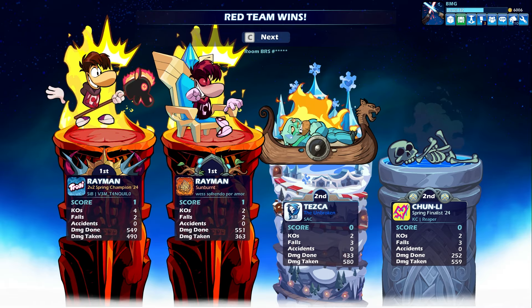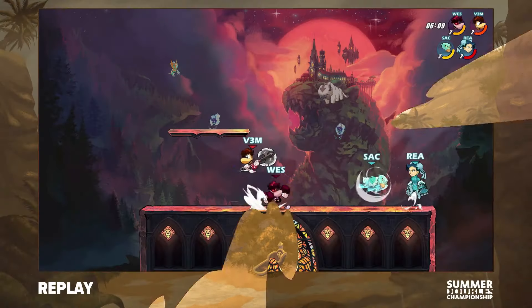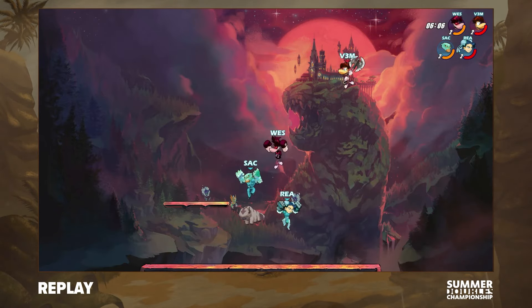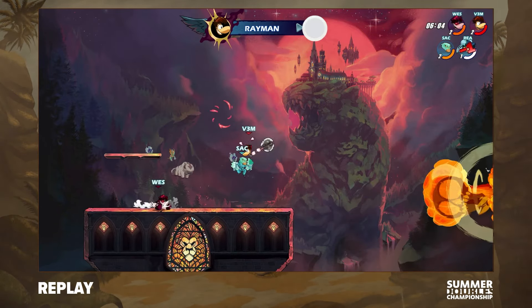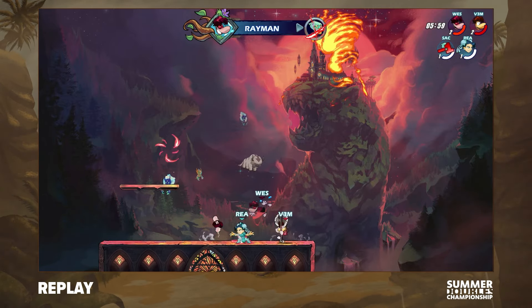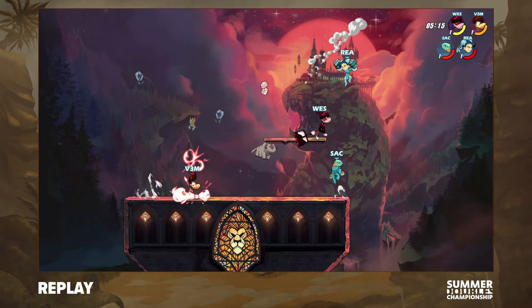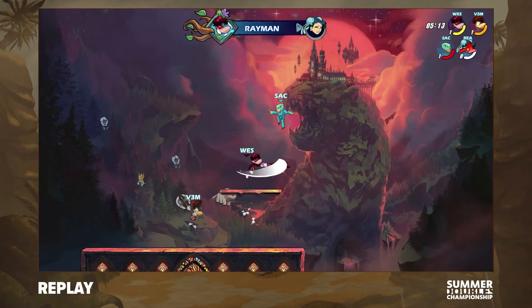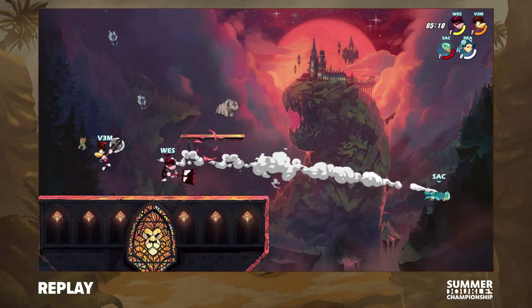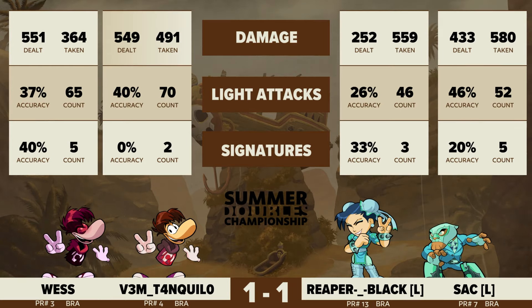That Axe neutral light from Wes — just gravity canceled — really held the opponent in place for Vim Tanquilo to come in and hit that Axe side air. That was almost the overlap. The interruption from Wes was probably really what they needed there rather than Vim's Axe. You saw Vim coming up with that Axe recovery, but Wes had the better option in that situation — the dodge was already down, so he could get that GC side light in the recovery.